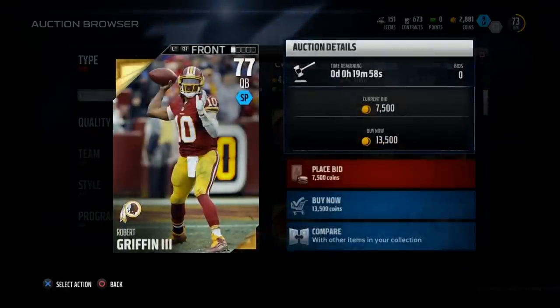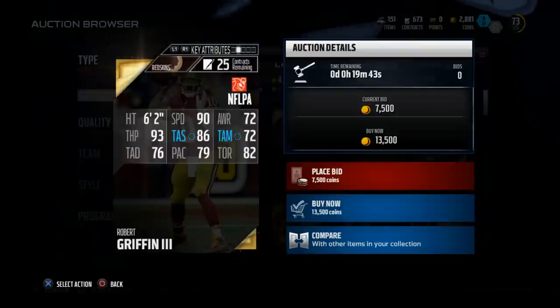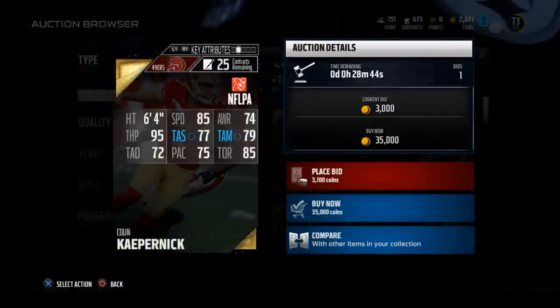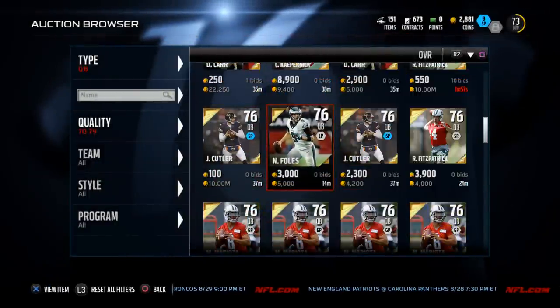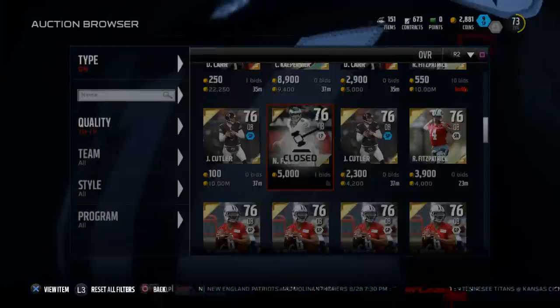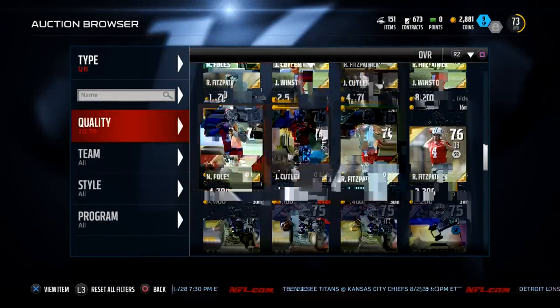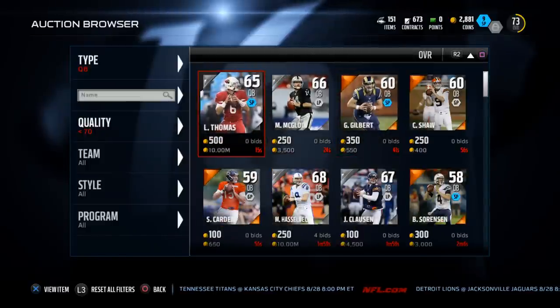The main comparison is the RG3 card. RG3 doesn't have really good middle accuracy or deep throw accuracy — he does have 90 speed, but speed doesn't matter as much this season as long as you have 80 and up. Colin Kaepernick's accuracy stats are really not very good either. Grayson with that 89 throw power, 80 short throw, and 82 deep throw is a really effective budget item. Nick Foles has no deep accuracy. Marcus Mariota has some nice stats but no good deep accuracy and costs about 15,000 coins — Grayson is very close to their category.